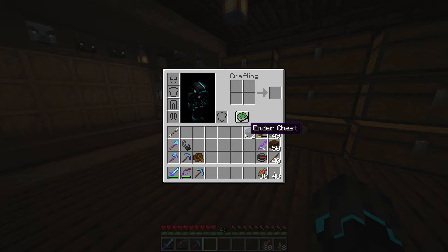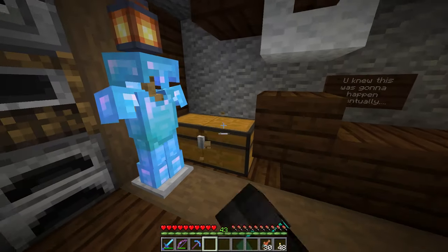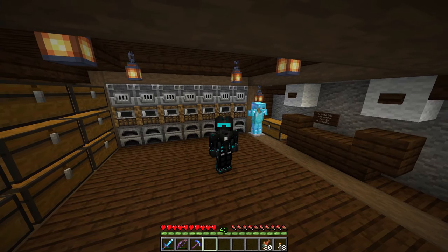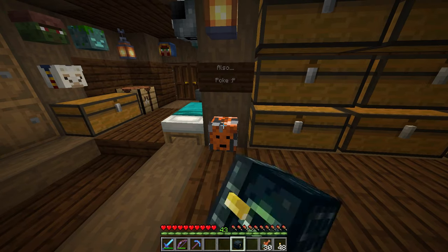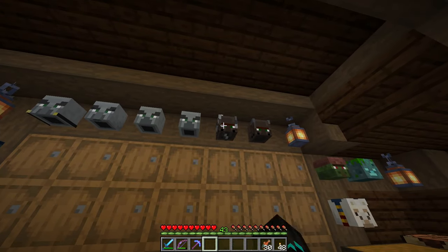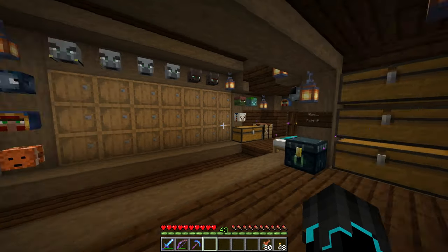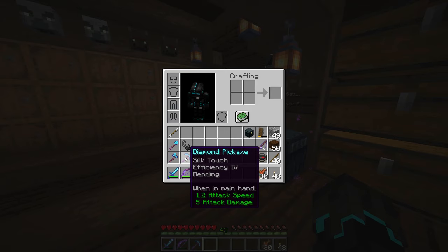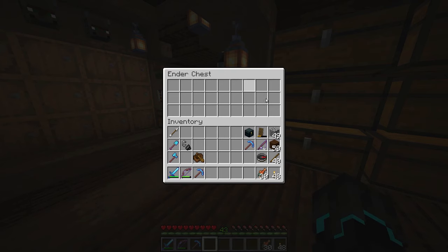We have two ender chests here — I crafted them using obsidian from a ravine under Rattles Island. I've also been to the Nether and got some blaze rods. I also got a bunch of ender pearls, which are in this chest for another project — I won't open it because there's some secret stuff in there. I'll be placing one ender chest here, replacing this clownfish head. I also have a silk touch pickaxe — a new one with silk touch, efficiency, and mending. I'll bring another ender chest as an extra inventory like a backpack.